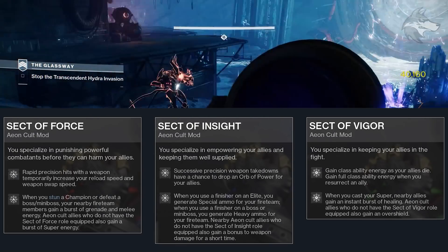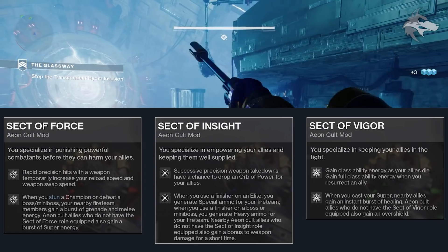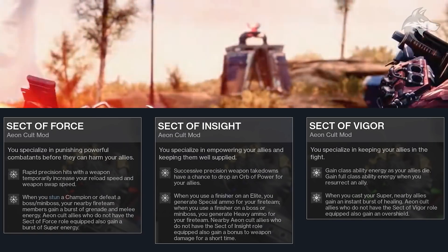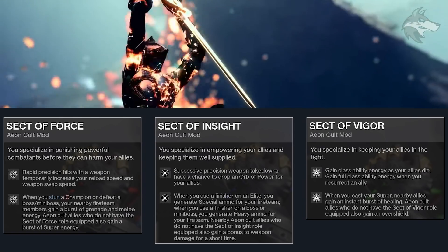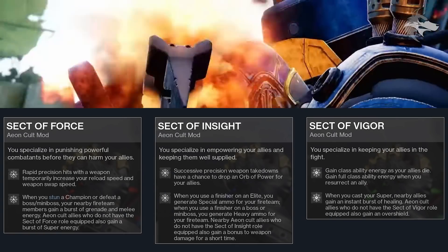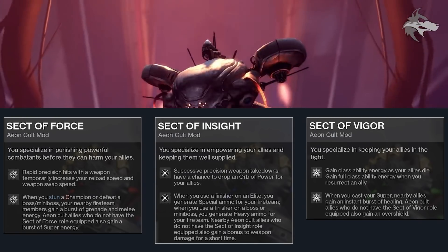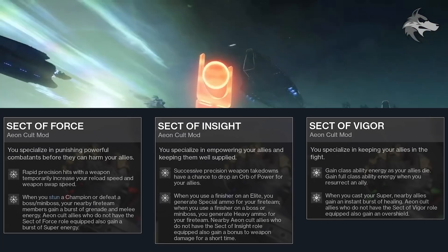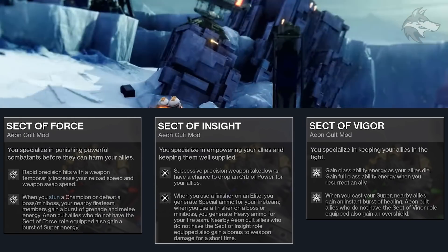There is Sect of Force: you specialize in punishing powerful combatants before they can harm your allies. Rapid precision hits temporarily increase your reload speed and weapon swap speed. When you stun a champion or defeat a boss or mini-boss, nearby fireteam members gain a burst of grenade and melee energy, and Aeon Cult allies without Sect of Force also gain a burst of super energy. There's also Sect of Insight: you specialize in empowering allies and keeping them well supplied. Successive precision weapon takedowns have a chance to drop an orb of power, and using a finisher on an elite generates special ammo for your fireteam, while a finisher on a boss or mini-boss generates heavy ammo.